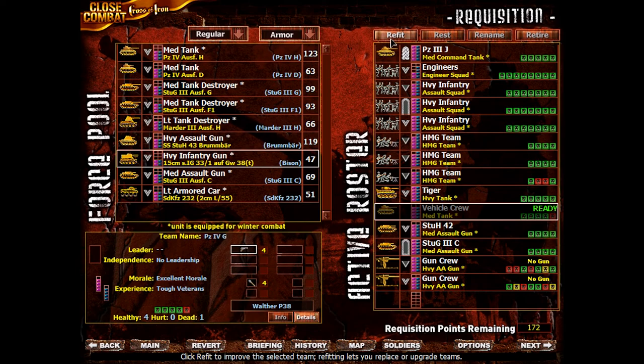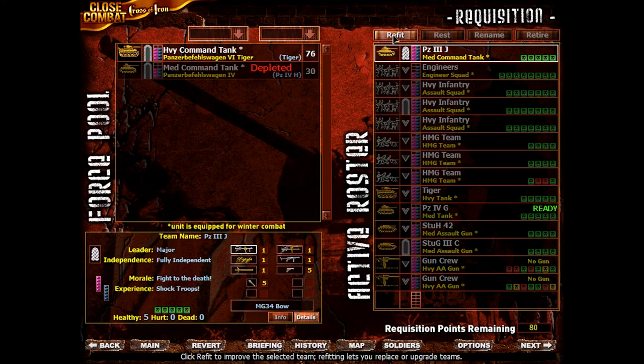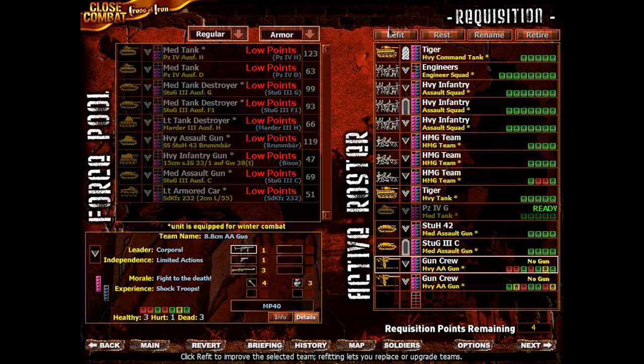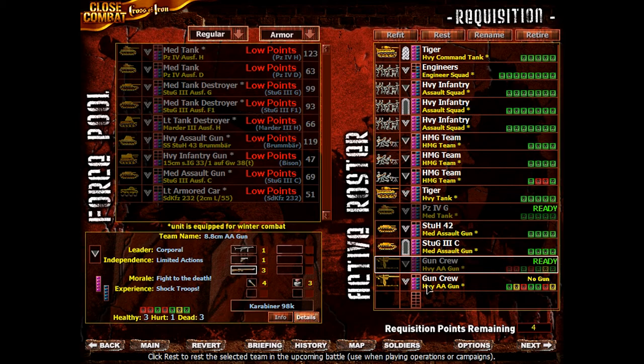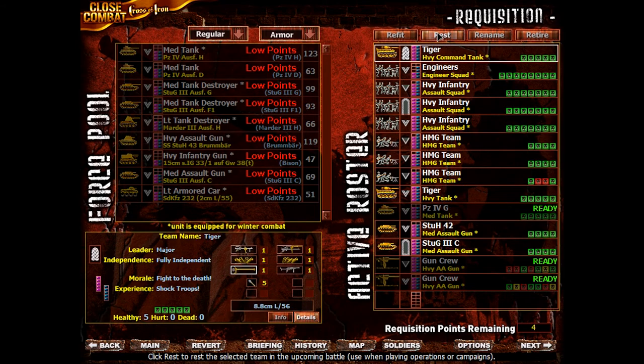We're going to see if we can refit. Let's just get another Panzer 4G — oh, we can get a Command Tiger, let's do it. We could get these 88s as well, but instead of those stationary 88s, which aren't going to be that useful anyway when we're on the advance, we now have two mobile 88s on the Tigers that we have. So it's starting to get quite the force.